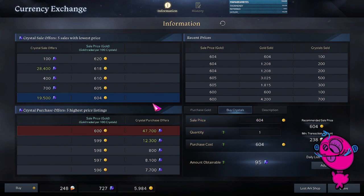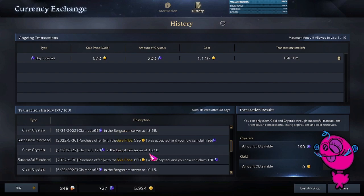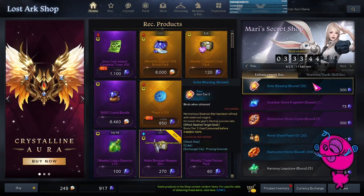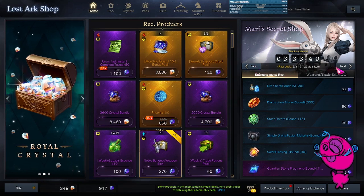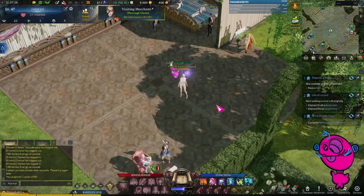You can buy crystals right now pretty cheap. I've been watching the price of crystals for the past couple of weeks and this is exceptionally low given what's happening right now. I've bought crystals in the 500s, but also all the way into the 600s about a week ago. I've been able to save gold by just buying things from the Mari Shop like the Great Honor Leapstones — right now especially, just buy them from Mari Shop.